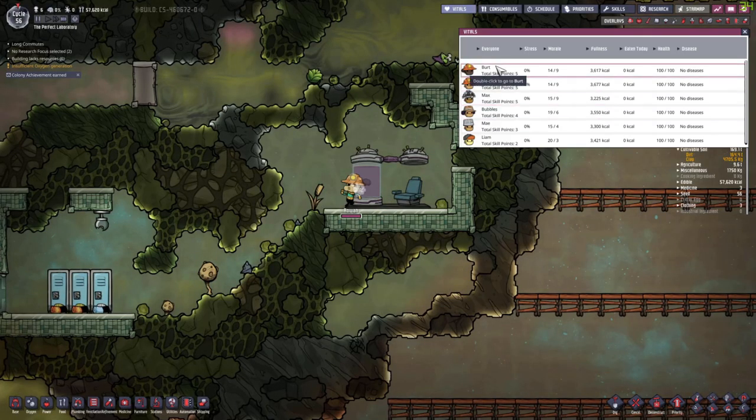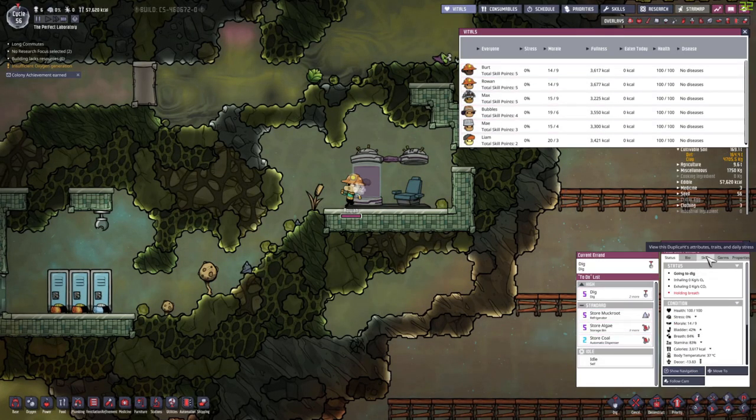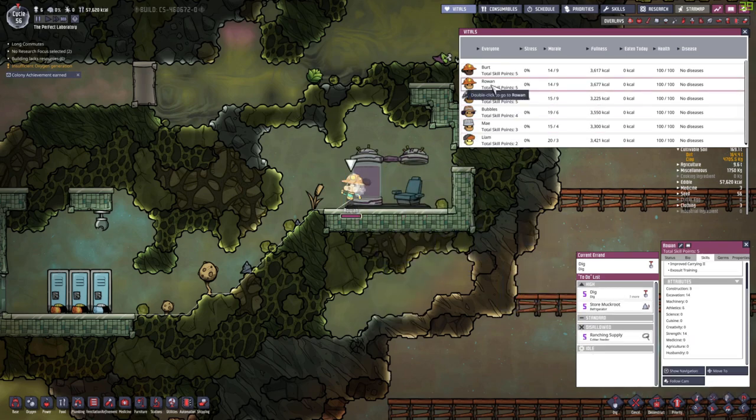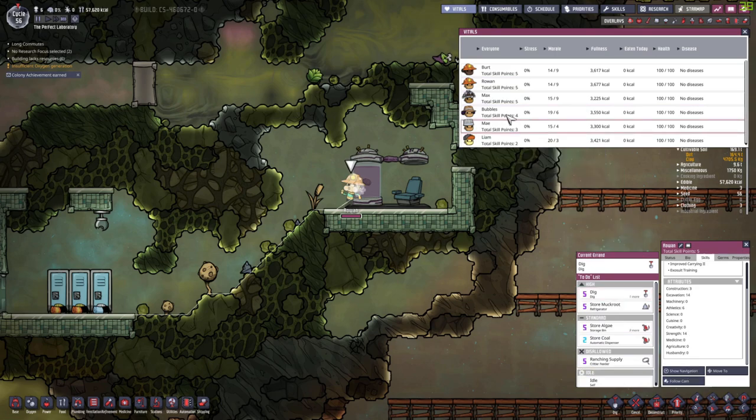If we look at the vitals we can see their skills. Strength is 14, which means they are very fast with tidying and they can also carry even more — 560 from strength. It's 40 kilograms per strength point, so this 10 is 400 kilograms of extra carrying capacity that they have. And Liam actually has 7 — oh, because he's into tidying stuff. But yeah, that's pretty good — so they are beefed up.